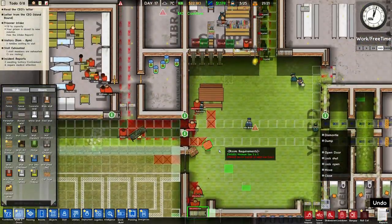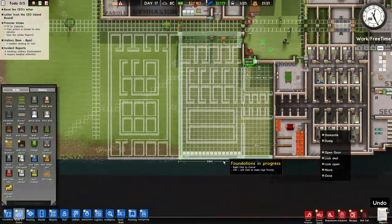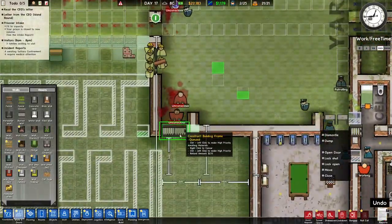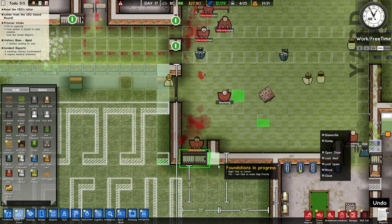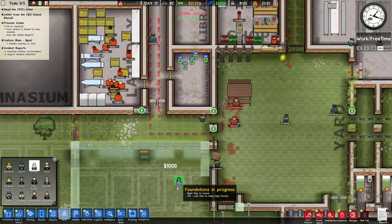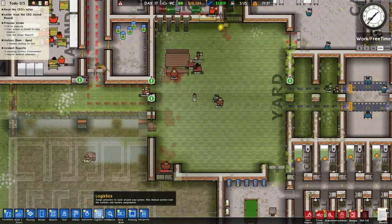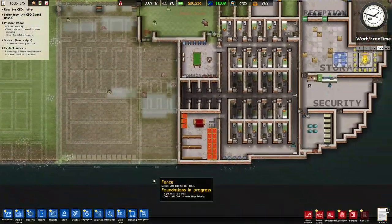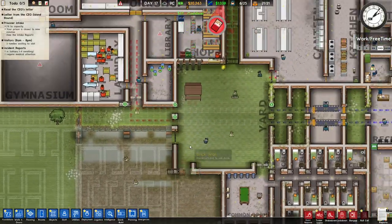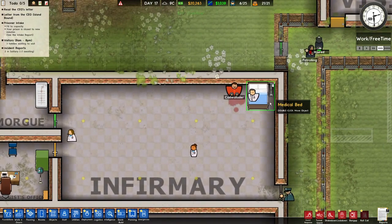I see an issue — prisoners can run! We'll just keep it locked for the moment. Let me get more doctors. That's what escape attempts do — my bad.